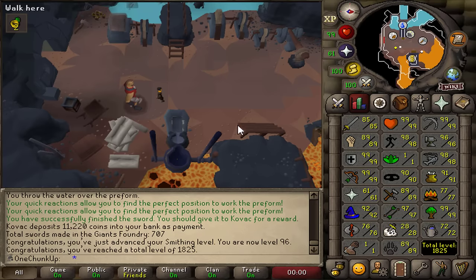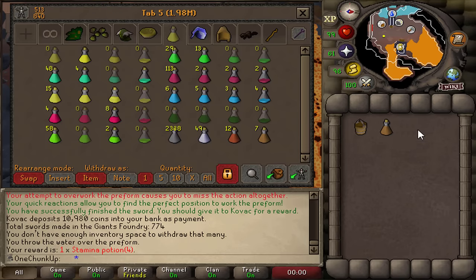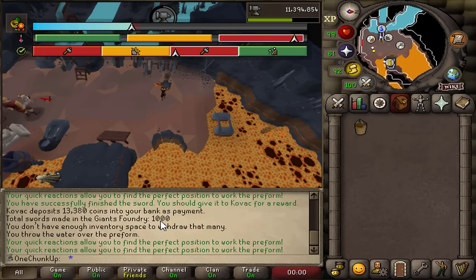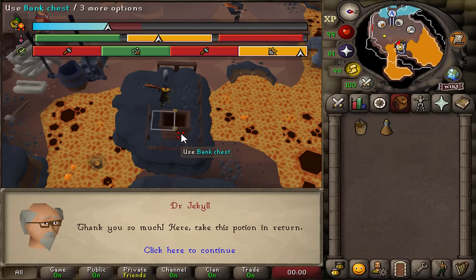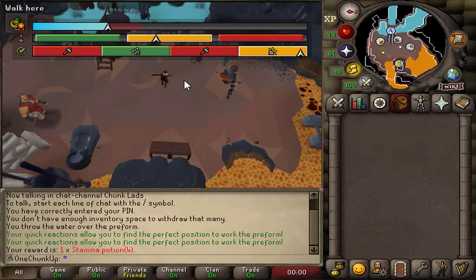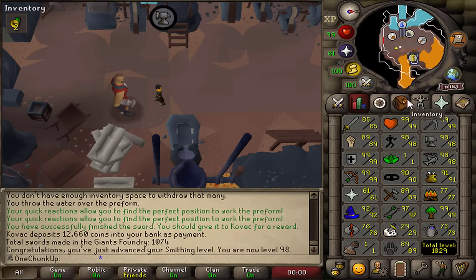Stats are looking beefier by the day. There's a bug — normally you can bank during a random event because it disappears, but apparently not in the Giants' Foundry. You can just get a torso out of the bank and get a free stamina potion. 97 smithing, let's go. Rune kites, love to see it. A thousand swords made in the foundry — I think that's a lot. And there we go, number 10. If I get more randoms I'll get more stamina.